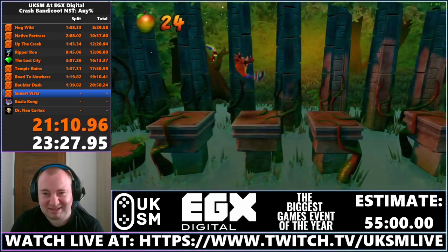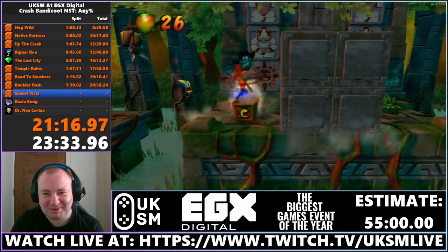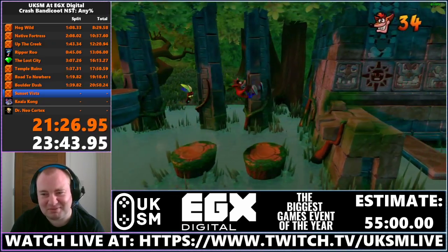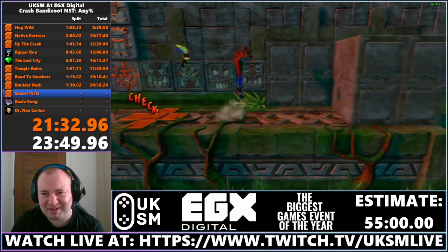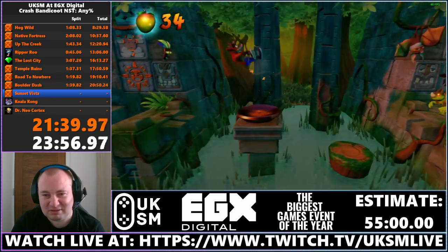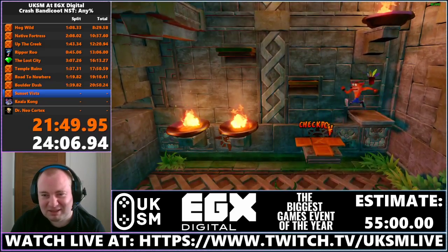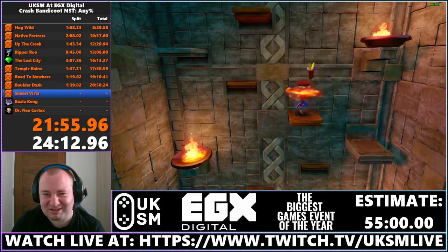We are now on to Sunset Vista — this is the longest level in the run. There are a lot of cycles in this level too. At the start of the level I skipped a frame you're actually meant to wait on — if you're fast enough you can beat it completely, which is quite a time save. There are about three climbs on this level. There's not really a lot to say until I get to the top floor — just jumping and catching cycles.